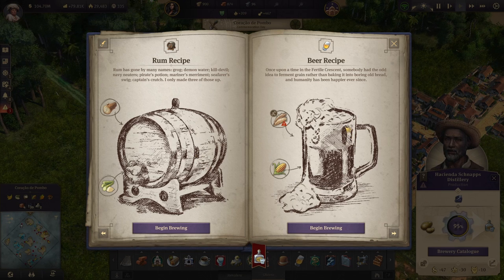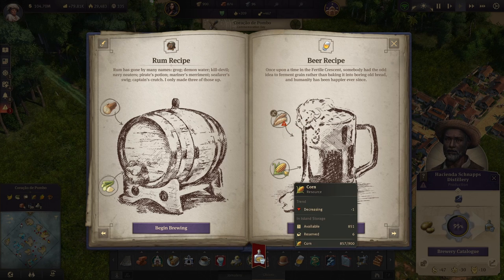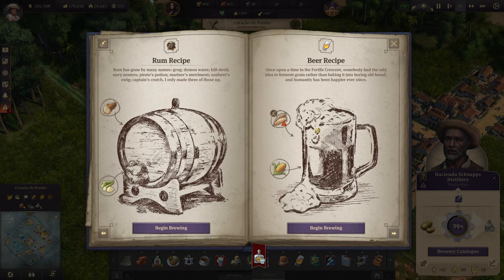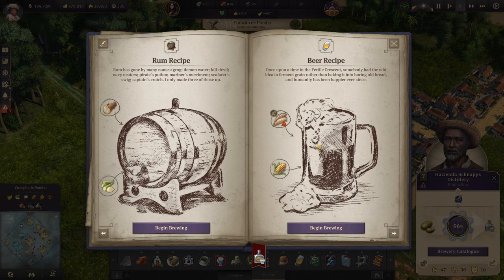These breweries are slightly less efficient than their old world counterparts because they cannot be electrified. So even though the beer has a simpler input, it is a little bit slower. Decide how you want to use that based on your situation.